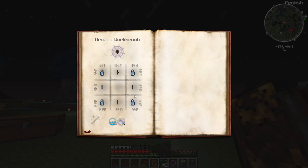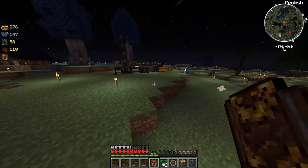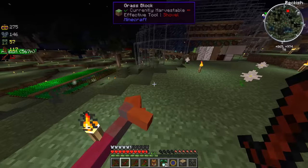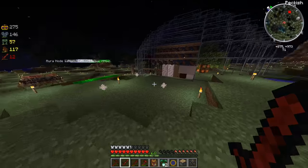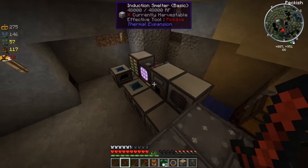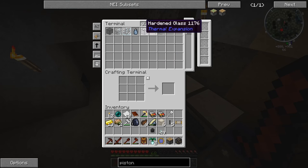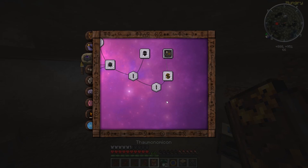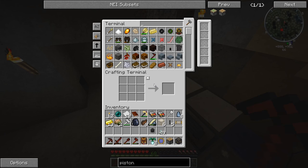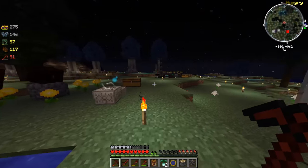We also need to craft that little buffer thing. It's just going to need glass vials, restricted Essentia tubes, two regular Essentia tubes, one valved one, and one restricted one - which is just any type of stone with an Essentia tube. Apparently, you need to have eight essence inside the Alembic to fill up a glass vial, or else it just won't fill up. It's either full or it's not full - that's something I had to learn.